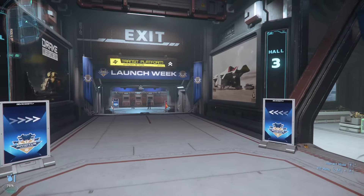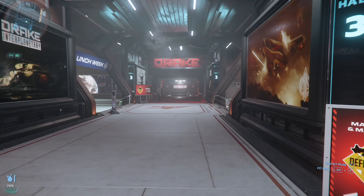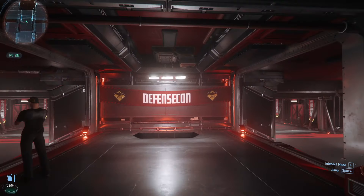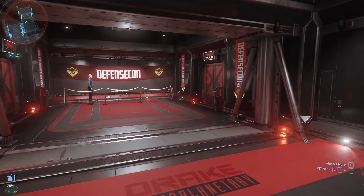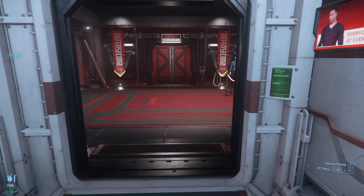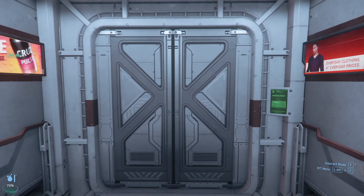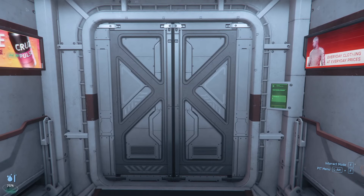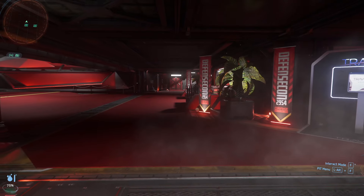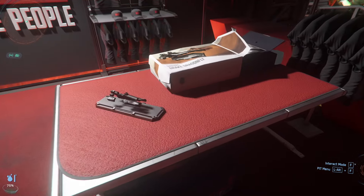We are here at Area 18. Unlike the other days of Invictus, the Drake DefenseCon actually takes place here near the Aesop terminals at the Spaceport. So if you haven't already checked it out, head on over to the Spaceport. This is going to be up until Monday the 27th, and then Invictus ends — as far as like all the showroom floors — ends at noon on Monday. So be sure to check this stuff out before then.